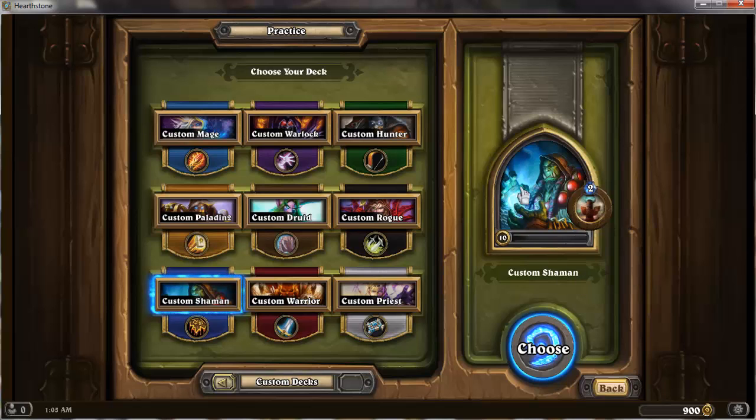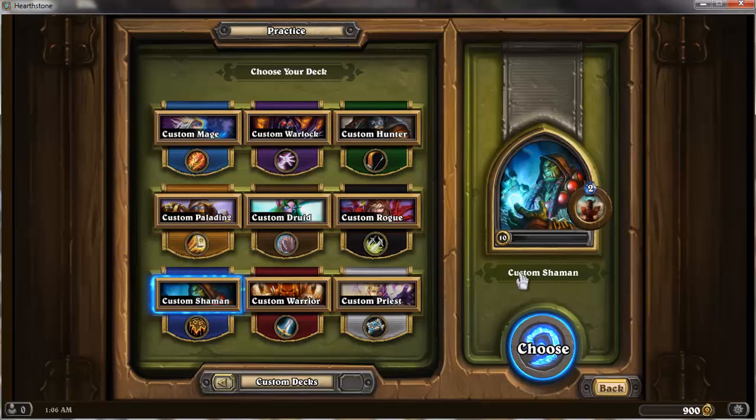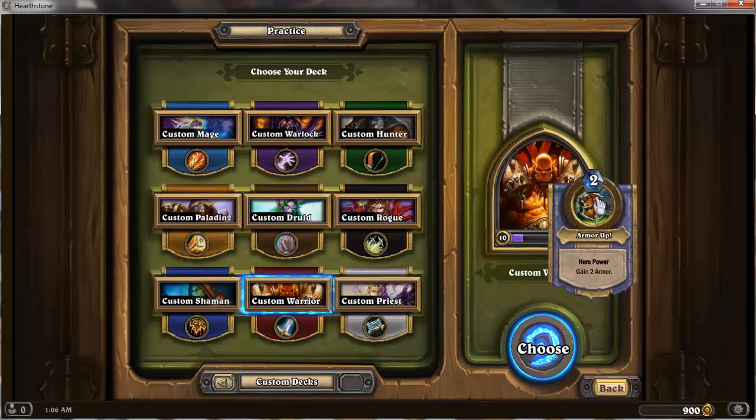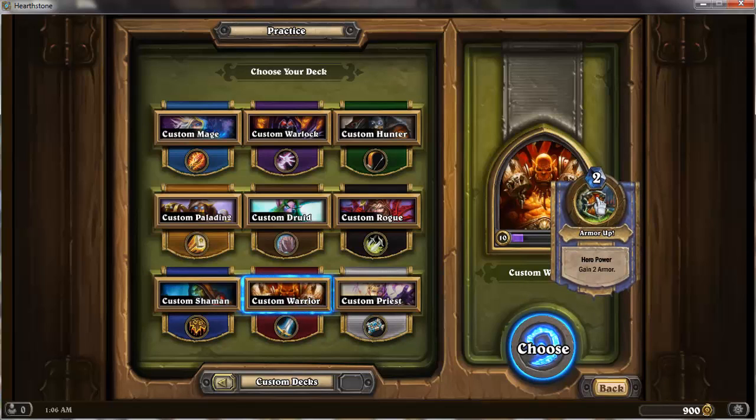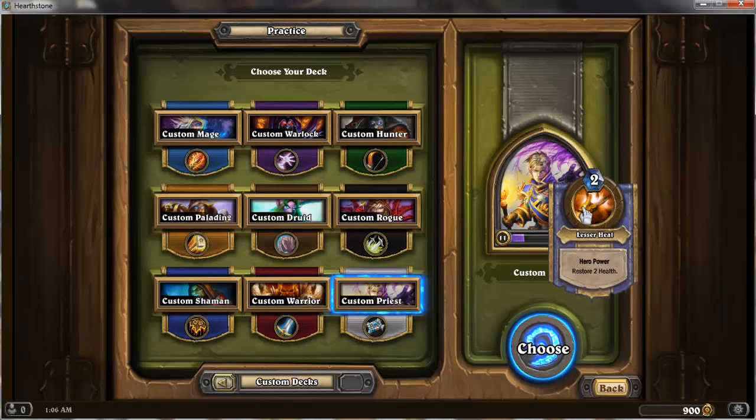The last totem is a 0/2 with taunt. Taunt means you have to attack that minion before you're allowed to attack the life points — other cards without taunt you can just ignore and go for a direct attack. Warrior is simply gain two armor — just extra hit points. Finally, Priest can restore two health, either to yourself or a minion, which is kind of interesting.